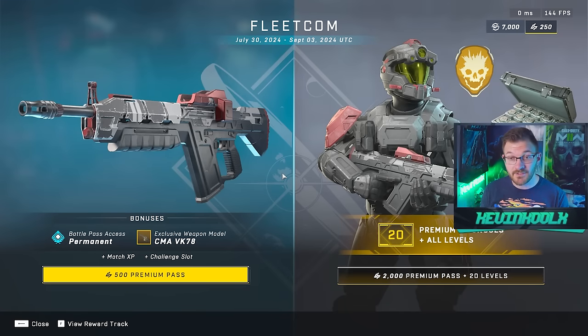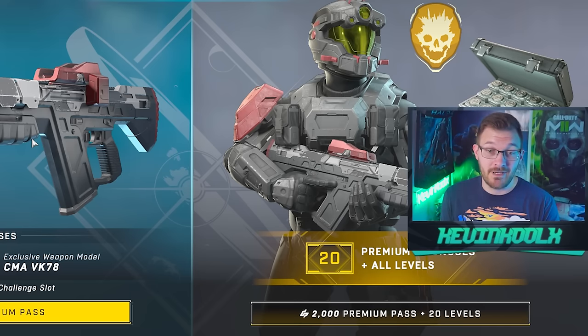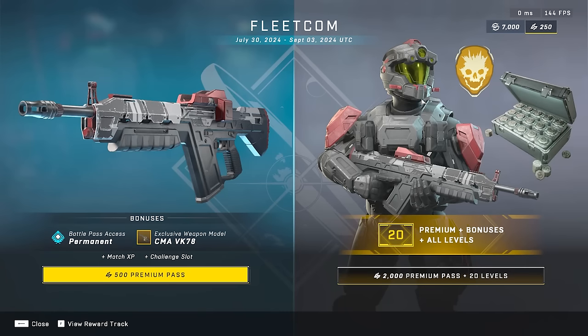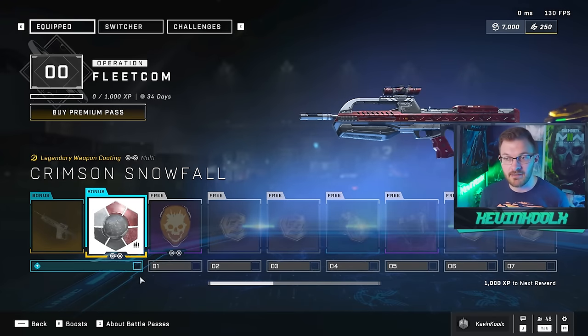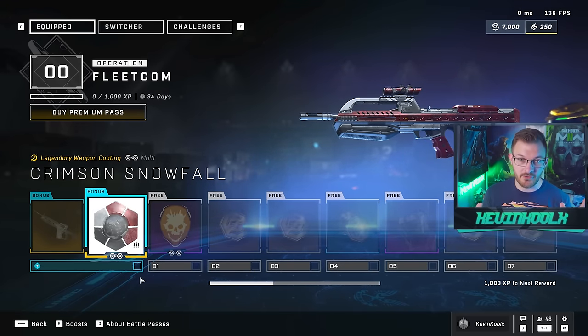For the premium version of this operation, you actually get a pretty sweet looking commando model which might kind of be worth it. I bought the last one to have the classic assault rifle, so this might get my 500 credits. And of course, this Reach armor is just classic. For the operation pass, if you buy into the 500 credits, you get this weapon model which obviously looks pretty sweet, and you also get the camo that goes along with it — looks like it's cross-core, so you could call it a multi-use camo.